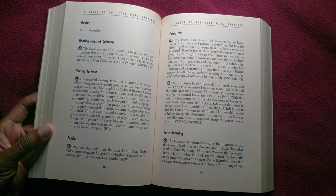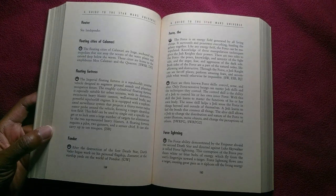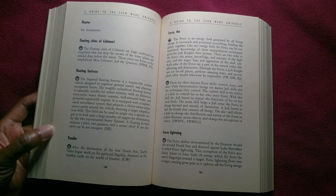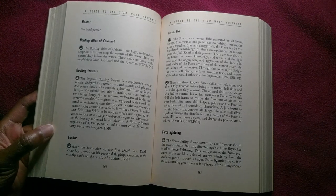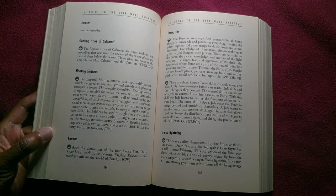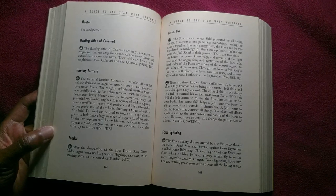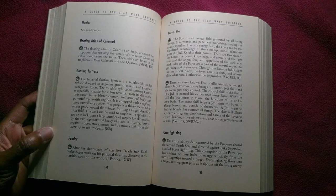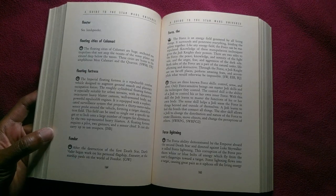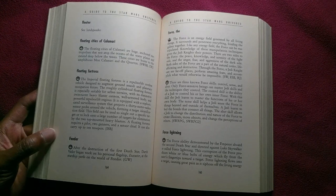The Force is an energy field generated by all living things. It surrounds and penetrates everything, binding the galaxy together. Like any energy field, the Force can be manipulated, and knowledge of these manipulation techniques gives the Jedi Knights their powers. There are two sides to the Force: the peace, knowledge, and serenity of the light side, and the anger, fear, and aggression of the dark side. Both sides of the Force are part of the natural order — life-affirming and destructive. Through the Force, a Jedi Knight can see far-off places, perform amazing feats, and accomplish what would otherwise be impossible.